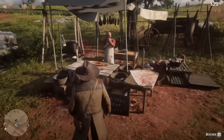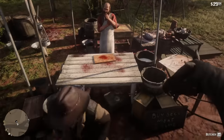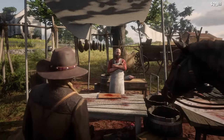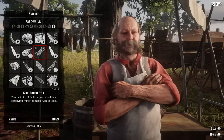So if I go up to the butcher now and make sure I don't actually kill him — okay, so we want to select 'Sell' and then in our satchel we've got some decent skins that we can sell.